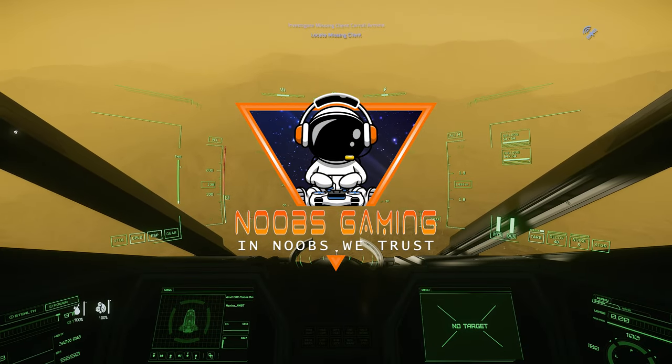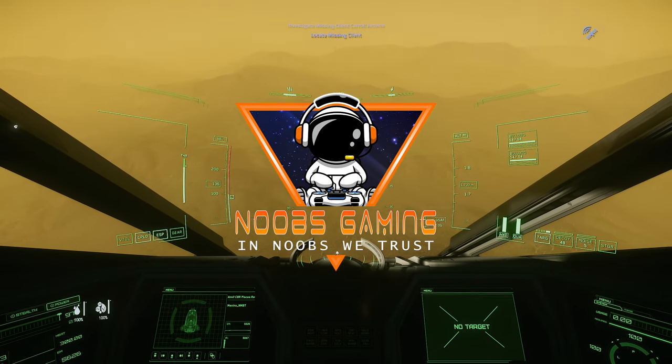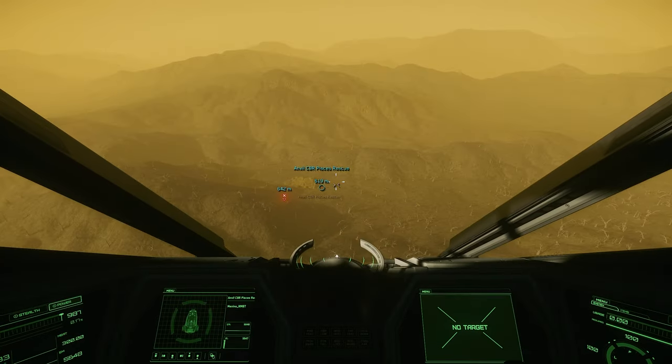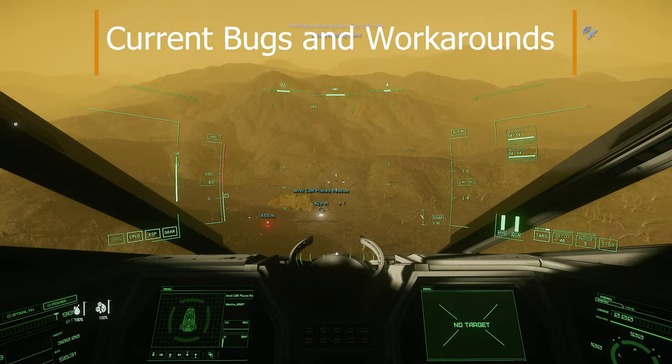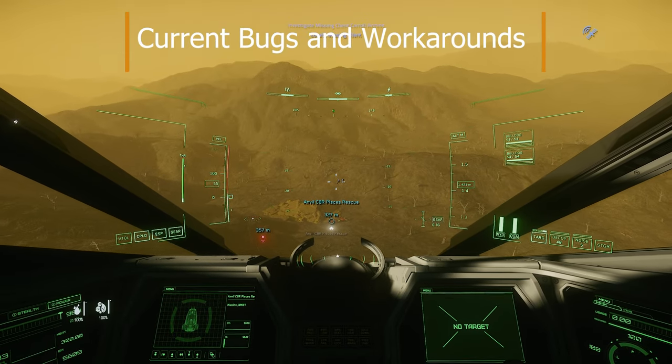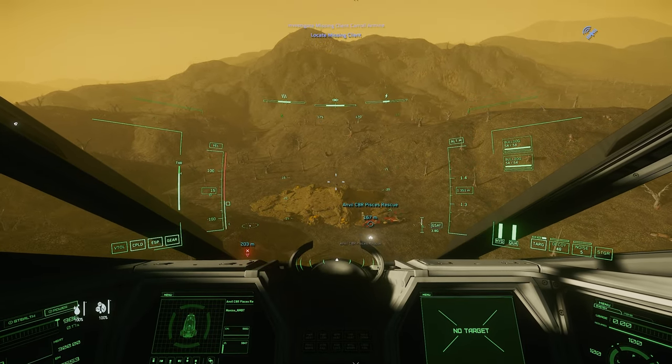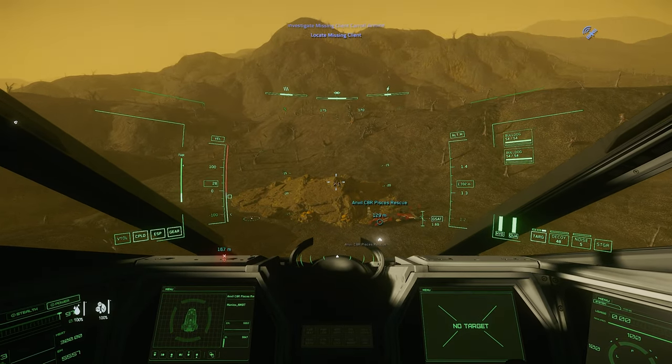Welcome back to another episode of Star Citizen with me Minnix. In today's episode we're going to be going through some known bugs and the workarounds for patch 3.18.1. Some of these bugs might have been fixed in 3.18.2, but if not, these are the workarounds for if you do encounter any of them.